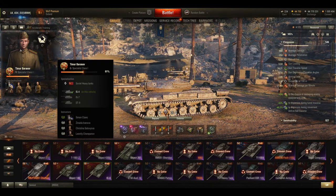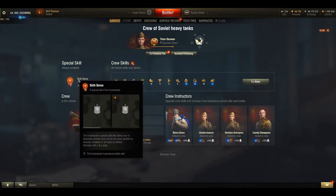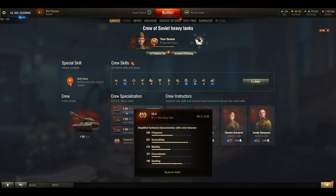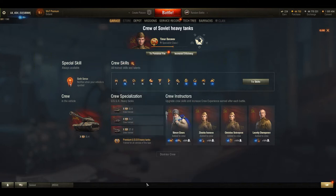First let's take a look at the new core interface and how it looks. Here you can see already some good ideas — for example, the special skill Six Sense which is going to be available for everybody; every crew will have it automatically. So if you create a new crew, you will have Six Sense with that. Another good idea is crew specialization — as you can see, you can assign one group to three different tanks, which is really nice.